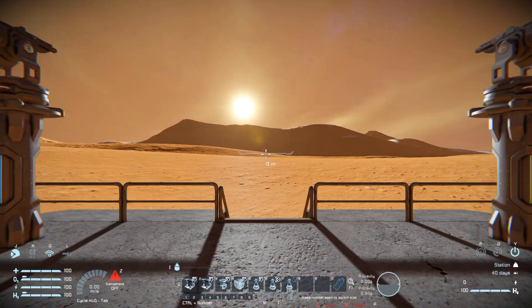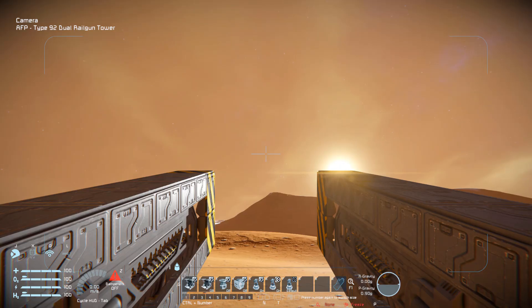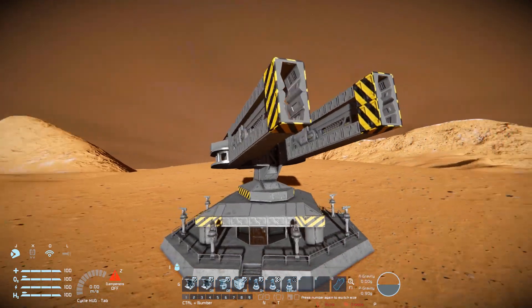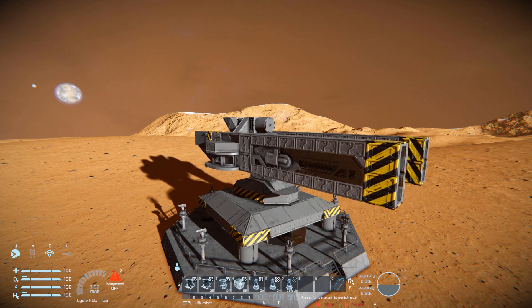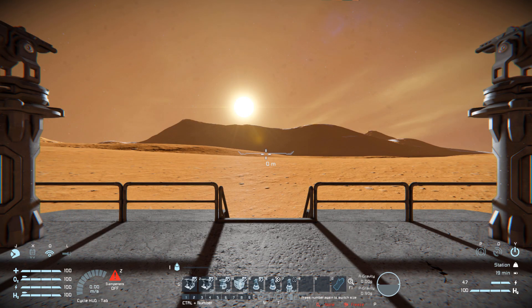Hopping into the helm in first person view, these are the only controls we get. Number one is to take manual control over the turret — pressing that lets us move it all the way around and fire if needed. Number two is for AI control, so you can switch that on and forget about the turret. Number four is perfect for transporting the turret, as it locks the hinge and rotor to prevent wobbling. Number five, six, and seven are for the interior turrets: number five turns them on and off, number six makes them target neutrals on or off, and number seven changes the target priority, which starts off on default.